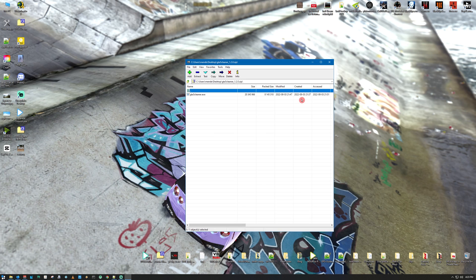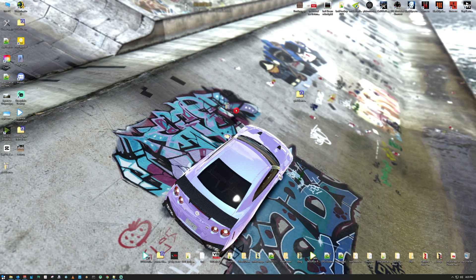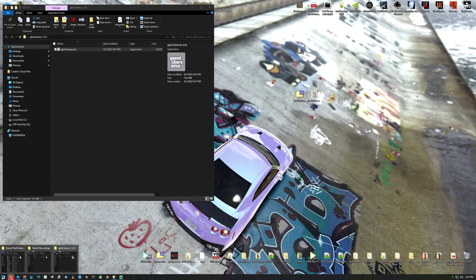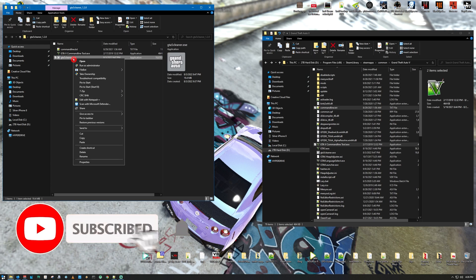We're going to open this bad boy. Right click, extract to, use the folder. So we're going to copy this into our GTA5 folder, and copy and paste this into here.